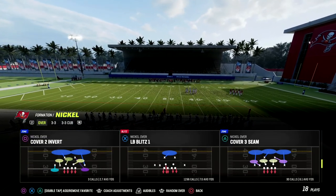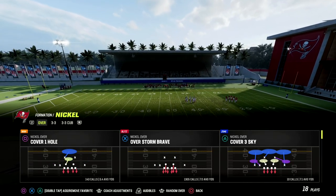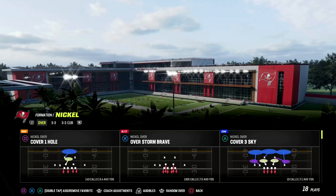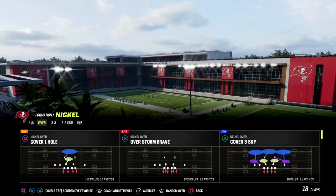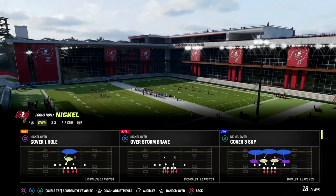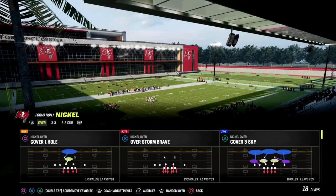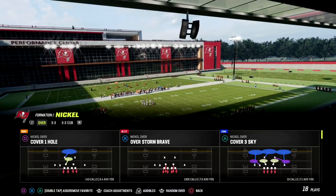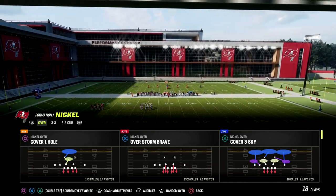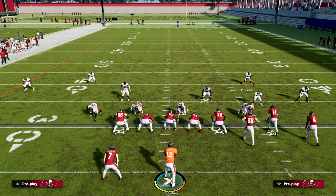This used to be called sugar sugar blitzing — it was a little different. Now it's basically just called gap pressure. We're going to use over strong brave — you can use any play in this formation to create this — but basically the idea is we're going to try to get the linebackers to come down into the end of the gaps, and it's going to create some pretty interesting edge pressure.